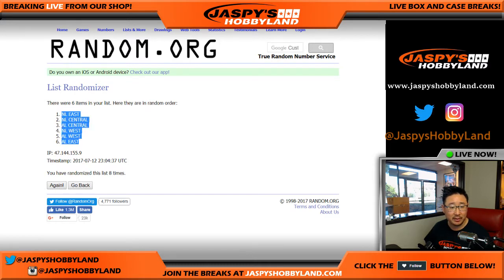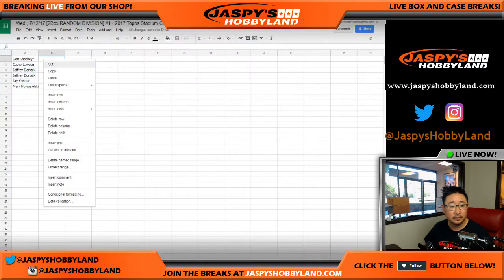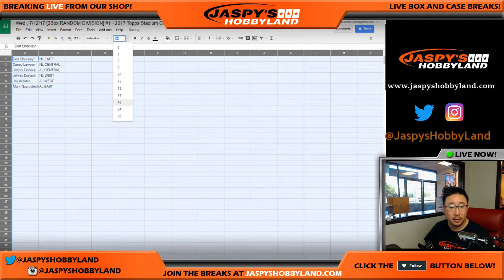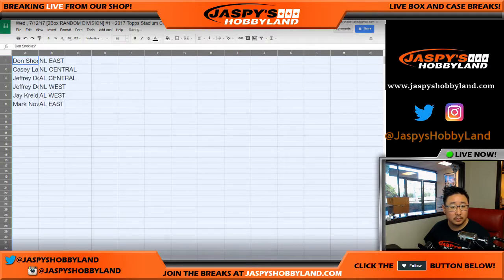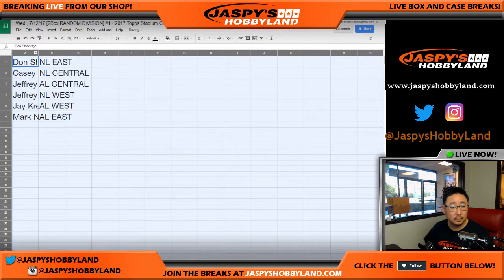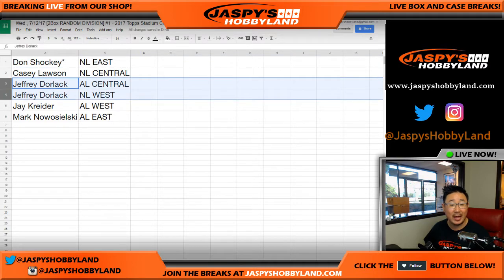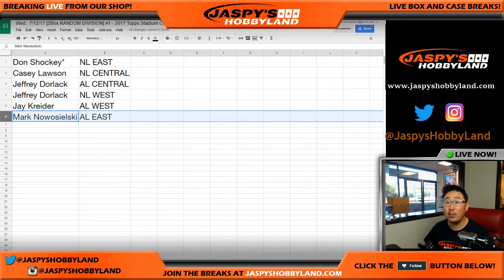NL East on top, AL East on the bottom. So Don with the NL East, Casey with NL Central, Jeff you have the AL Central and the NL West, Jay Crider you got the AL West, and Mark with the AL East.